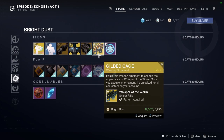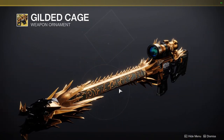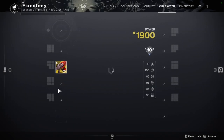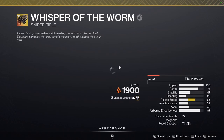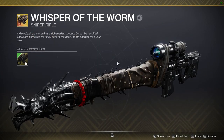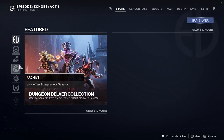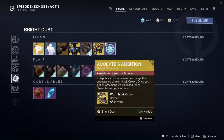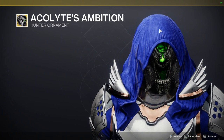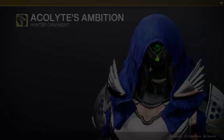Down here we have the Gilded Cage — they're selling this if you want it. I don't really care for it. I think the best ornament is the one I actually have on me right now — it pops, it's so good, one of my favorites. Let me know which ornament you're using. The Acolyte's Ambition for the Wormhouse Crown is the best ornament for it — definitely pick it up because all of it changes color, though the glow might be an off-color. Either way, way better than the base look.